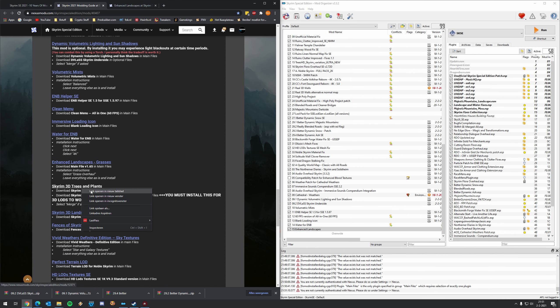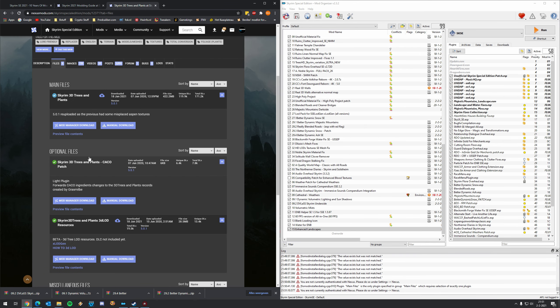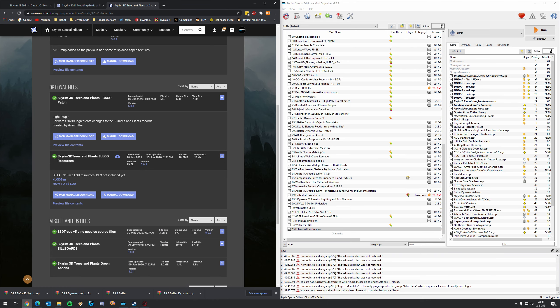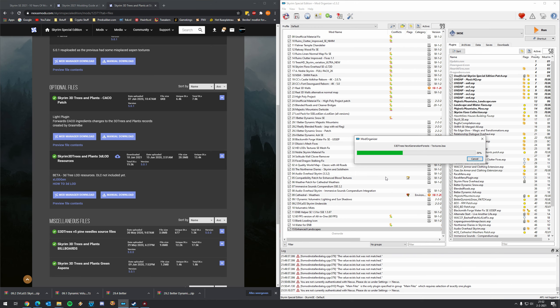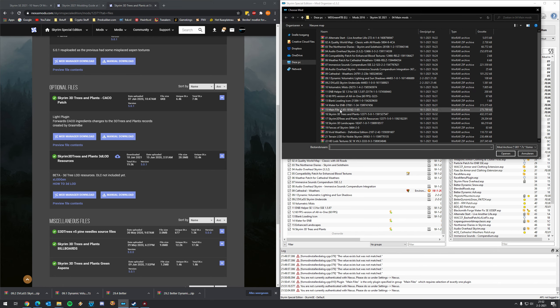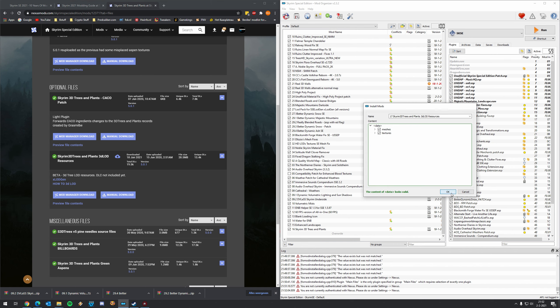Then this is a very, very cool mod — Skyrim 3D Trees and Plants. We need to download a couple of files: the main file and the LODs. What's cool about this mod list is that you don't have to generate all the LOD files — you can just download them from the mod pages since we're using the matching mods. Download the main file and the 3D LOD Resources, then add them. Click Manual, press OK for the 3D Trees and Plants, activate it, then add the LODs.